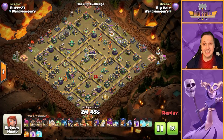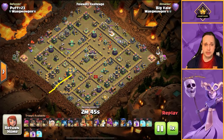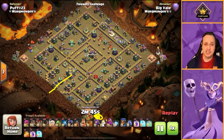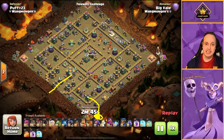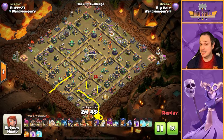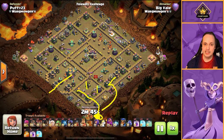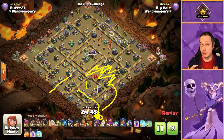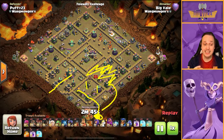Town Hall has to go down, so we're going to Queen Charge into the Town Hall with support from a few Balloons, a Freeze spell, and a Rage. There's a Single Inferno in front of the Town Hall that's going to be a major pain, so we use what we have. We're going to drop our Flame Flinger at six o'clock to chip away at the defenses in those compartments. We're also going to send our King in to try and take out as much of that compartment as possible — the King's priorities are the Scattershot and the defending Queen.